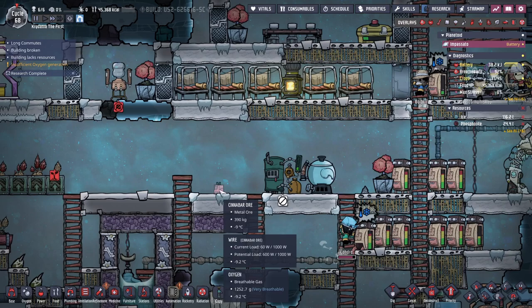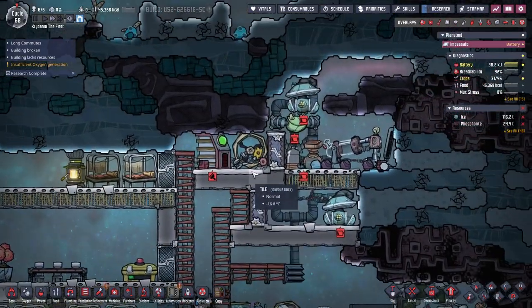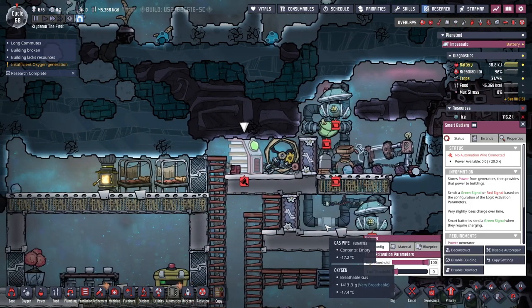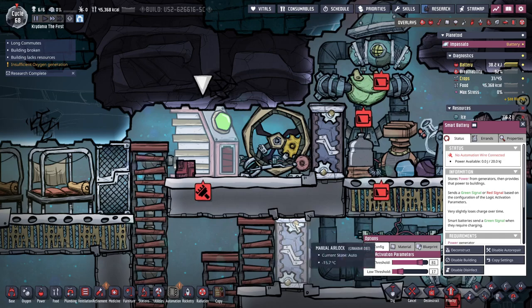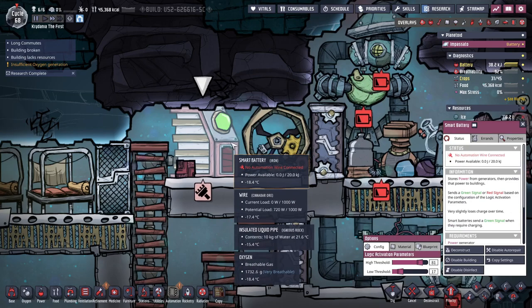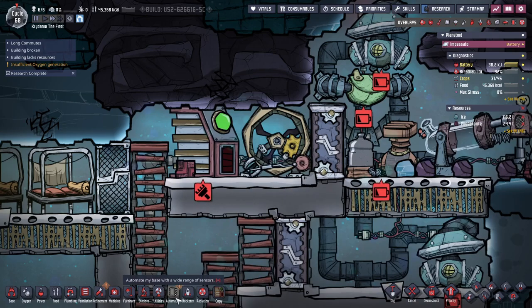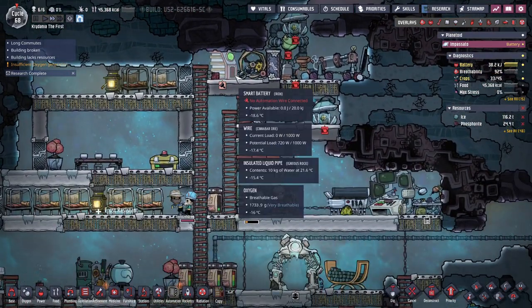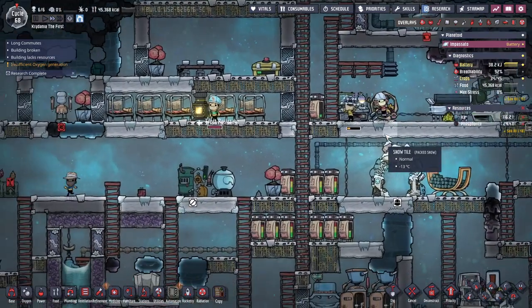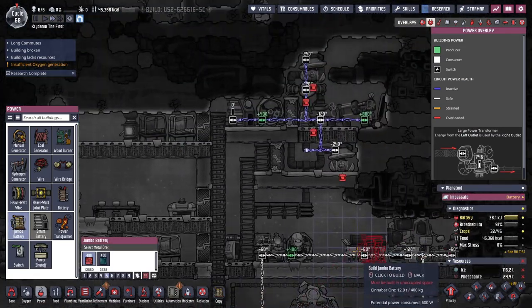We need a smart battery here — that's what I didn't do. I can't do a smart battery? Oh you need an automation wire — I didn't realize that. Well I'm totally screwed now. Stick a jumbo battery back there. That's funny — let's deconstruct that.